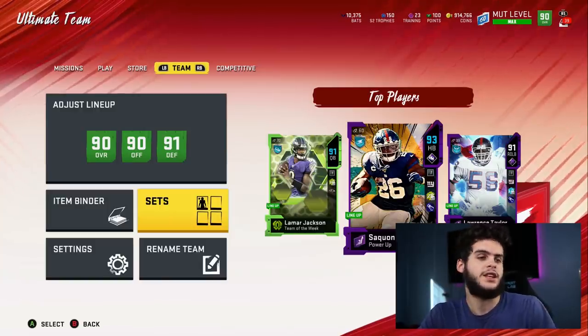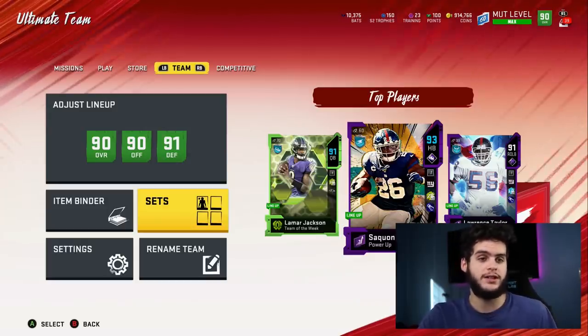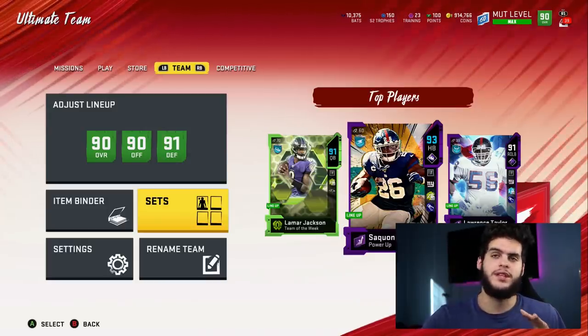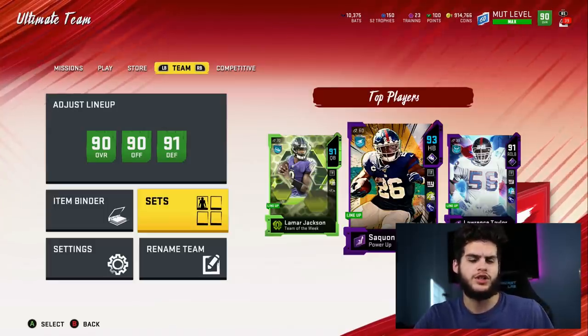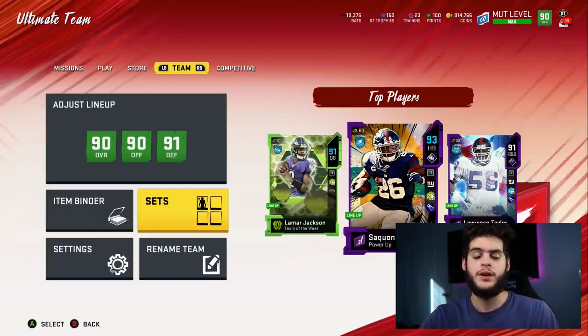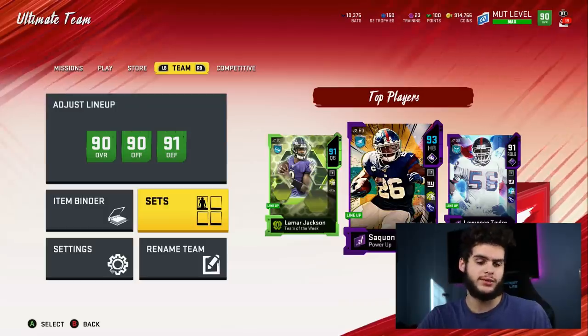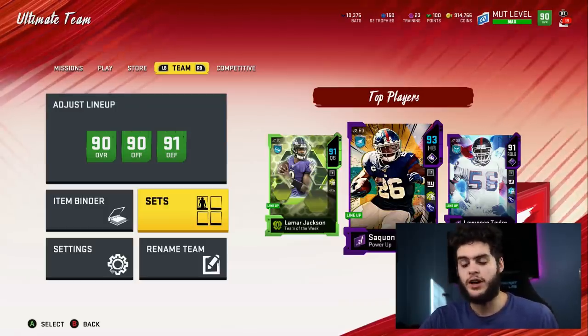As you guys know, I did a video similar to this about a week ago going over the Ray Lewis set. Obviously prices are slightly different, players are different. In the last set for the Ray Lewis set you kind of wanted the master for cheap, not so much the NATs. This one you kind of want the NATs for cheap and not so much Peyton Manning, because the demand on Ray Lewis is a lot higher. The demand on Peyton Manning is not nearly as high.